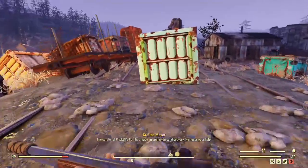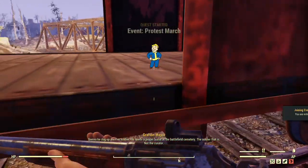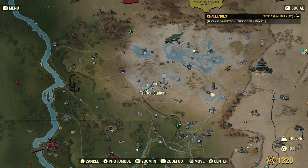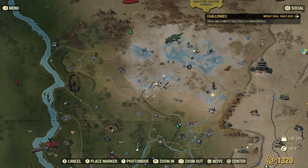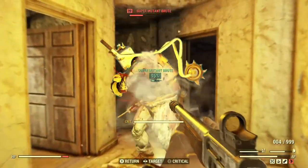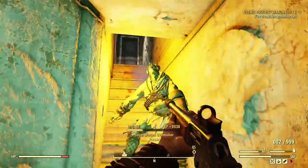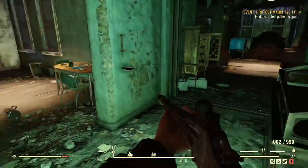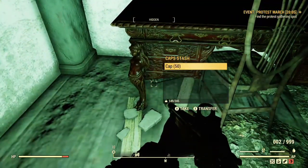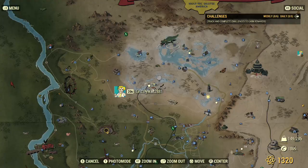Now we're at Grafton Station. As soon as you spawn in, keep going straight and you'll see some train cars. The cap stash is in this train car right here, over to the left, right out in the open. From the train cars keep going straight till you hit the buildings — the door with the Nuka-Cola machine beside it. Go up the stairs, and all the way in the back room it should be on the desk, but for me it was underneath the desk — there's your next cap stash.